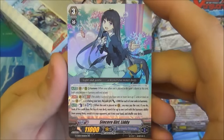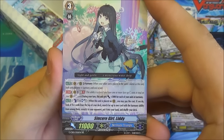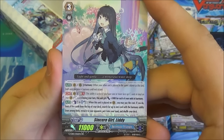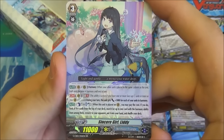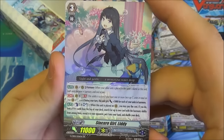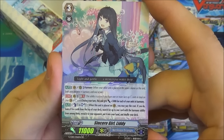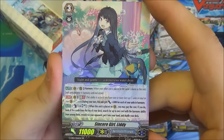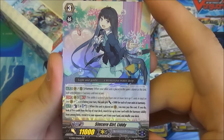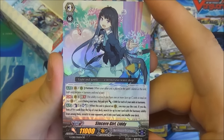She's a Grade 3 double R with Harmony and Generation Break 1. During a turn she gets plus 5k for each of your units in Harmony — so she can get quite a nice boost, potentially 30,000. And she has an Auto Ability: Counterblast 1 and Soul Blast 1 when she's placed on Vanguard. If you do, look at 5 cards from the top of the deck, search for up to 1 card with a Harmony ability, reveal it to your opponent, put it into your hand, and shuffle your deck. That'll let you get more Harmony units out.